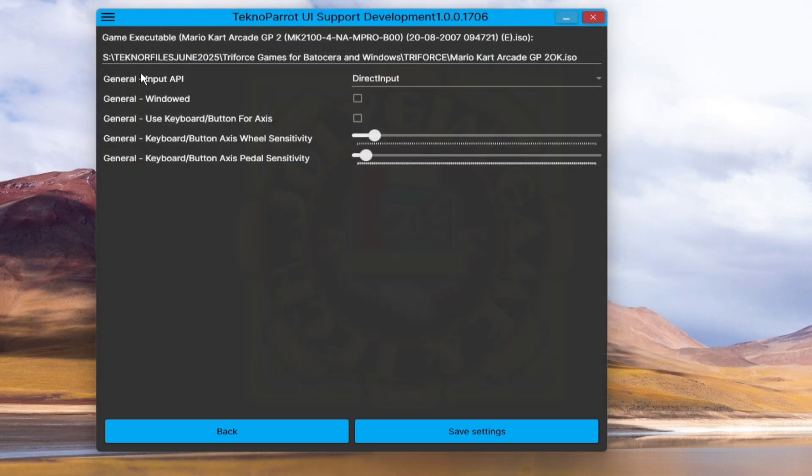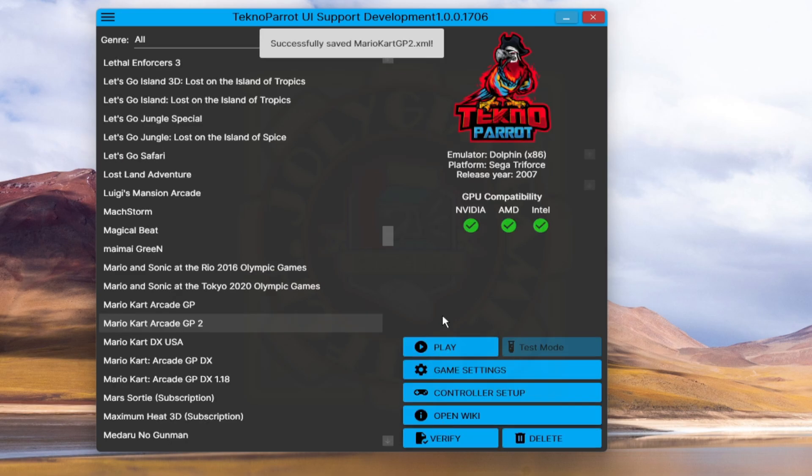Next, configure the general input API — either X Input or Direct Input — depending on what you are using. In this demonstration, we'll use an Xbox 360 controller, so we choose X Input. For 'General Windowed', it's up to you, but we recommend full screen, so we leave this unticked. Then change the wheel sensitivity to your liking — feel free to experiment. Hit 'Save' when you're fine with the settings; you can go back and adjust later.